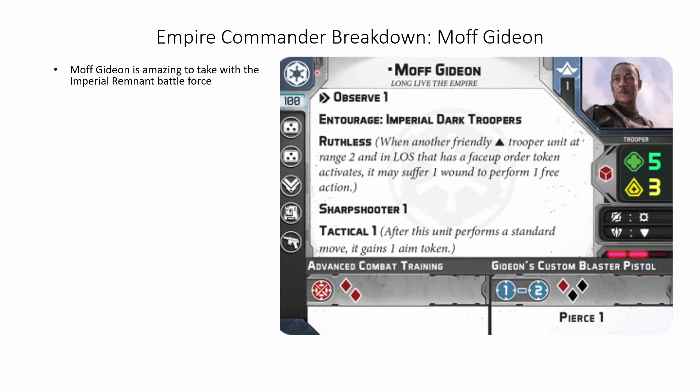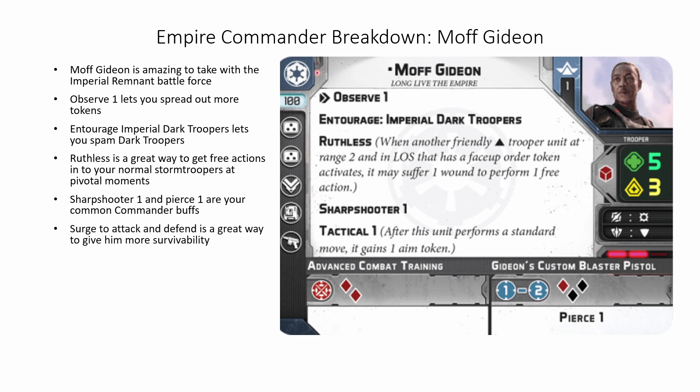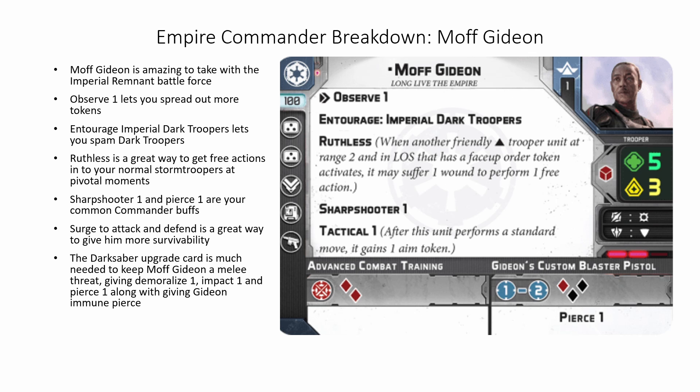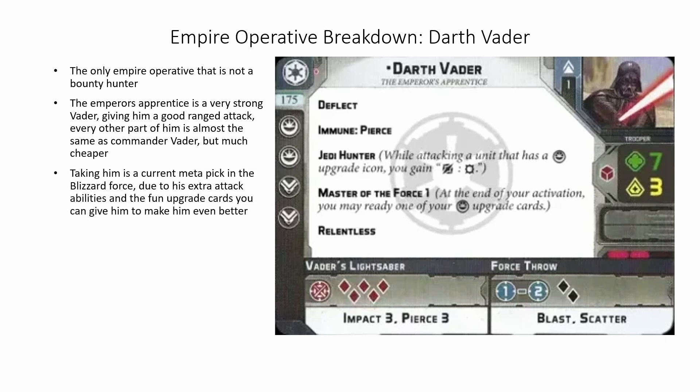Moff Gideon is amazing to take with the Imperial Remnant Battleforce. Observe 1 lets you spread out more tokens. Entourage Imperial Dark Troopers lets you spam Dark Troopers. Ruthless is a great way to get free actions into your normal stormtroopers at pivotal moments. Sharpshooter 1 and Pierce 1 are your common commander buffs. Surge to attack and defend is a great way to give him more survivability. The Darksaber upgrade card is much needed to keep Moff Gideon a melee threat, giving Demoralize 1, Impact 1, and Pierce 1, along with giving him Immune Pierce. The only Empire operative that is not a bounty hunter, Vader the Emperor's Apprentice, is a very strong version of him. Giving him a good ranged attack, every other part of him is almost the same as Commander Vader, but coming in cheaper and just 1 health less — he's a good take. Taking him as a current meta pick in the Blizzard Force due to his extra attack abilities, and the fun upgrade cards you can give him that make him even better.